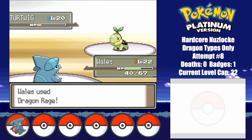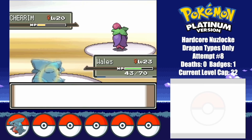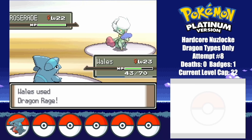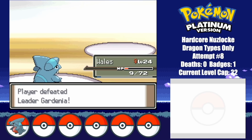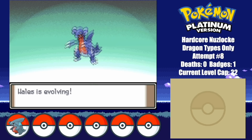I manage to easily take down Turtwig, and finally the Quick Claw activates against Cherrim, allowing Whales to take her down unscathed. Roserade ends up missing her Stun Spore, which allows Whales to easily tank her next hit and take her down with another Dragon Rage right after. At least this allowed Whales to finally level into a Gabite, which is at least something.